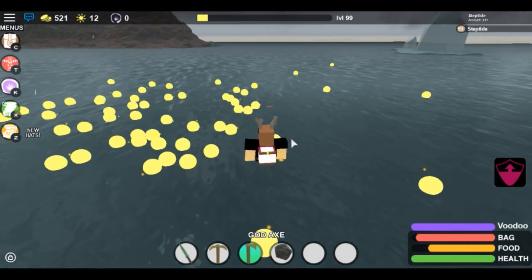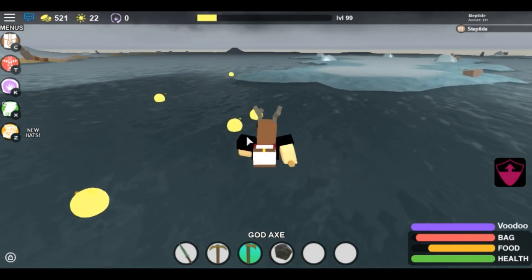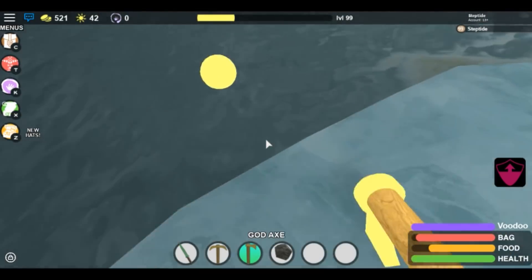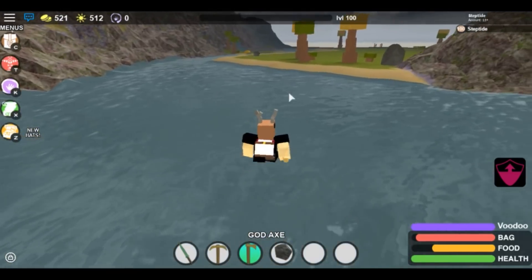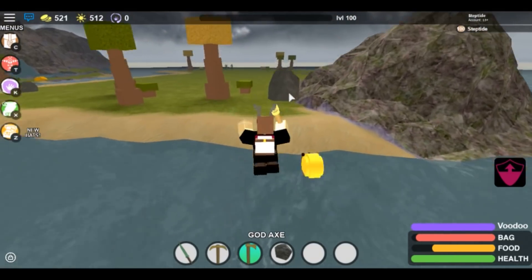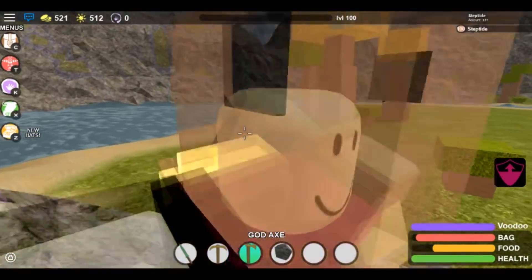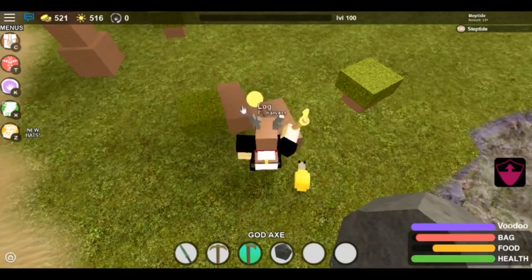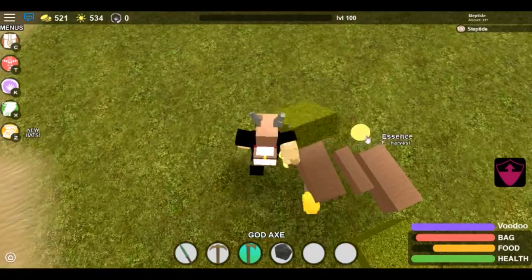Alright guys, I went AFK for a bit, but it turns out the tree broke. So once the tree broke, just collect the essence — that's OP — and this is gonna level us up to level 100, which is awesome. Alright guys, so once you get the ancient tree, this is step three of the rebirthing thing. So once you break the ancient tree and get the ice island done, you wanna come over here to this little island. Once you do that, you wanna break these trees again and get the XP from them, because they're OP. I don't even know why I'm collecting the XP even though I don't need to.